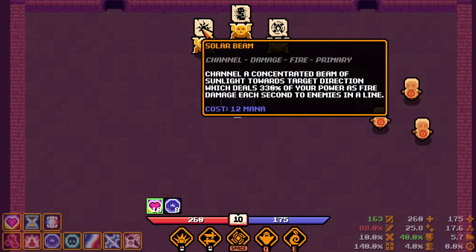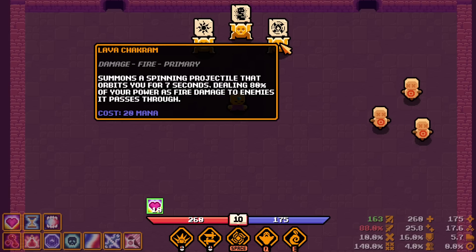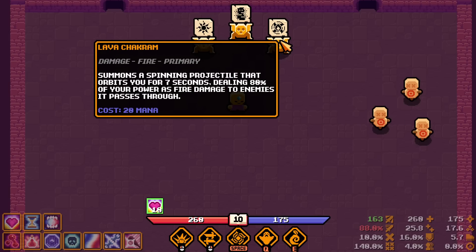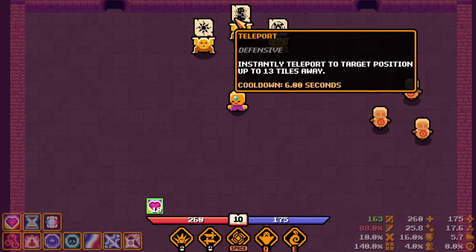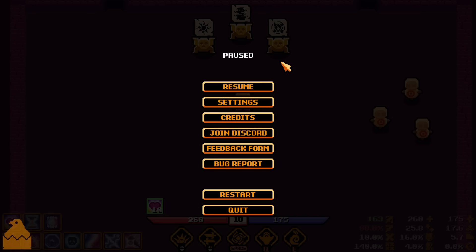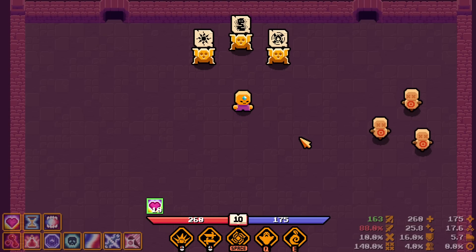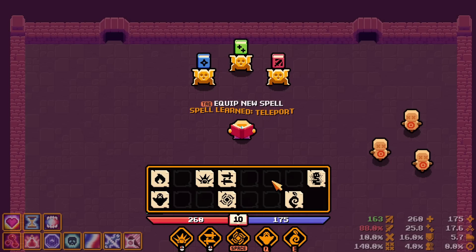Solar Beam: channel a concentrated beam of sunlight dealing 33% of your power as fire damage per second to enemies in a line. Lava Chakram: a spinning projectile orbiting you for seven seconds dealing fire damage. Blink: instantly teleport to target position up to 13 tiles away. Taking Blink instead of Ghost Form. We're 22 minutes in — if this run ends before 30 minutes I'll do a rerun and try a fire build, since we've found most spells already.